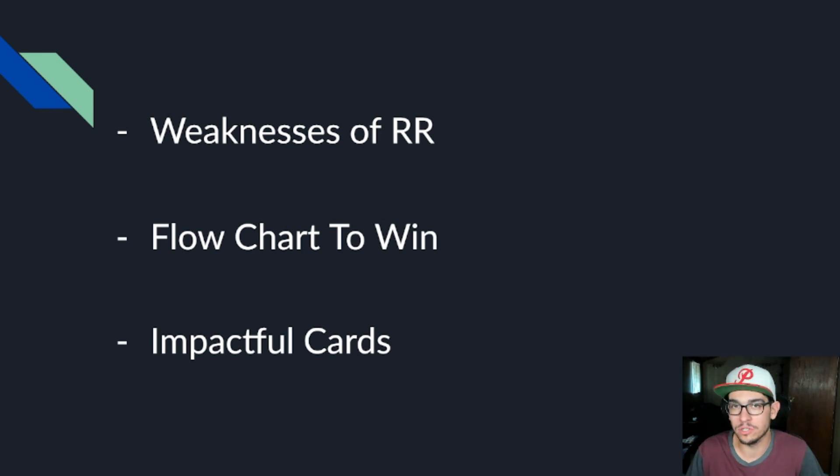When we talk about flowcharts, I'm going to give you the first couple turns, and the weaknesses of the deck are going to give you the information you need to play the rest of the game. We will talk about the flowcharts to win — the things you should be doing for the first one to three turns, as well as different things that are okay to do in the matchup, like playing very high cost Digimon as hard plays. Then we'll talk about the most impactful cards I've seen in the matchup and why they're so impactful, so if you're not running them you can put them in.